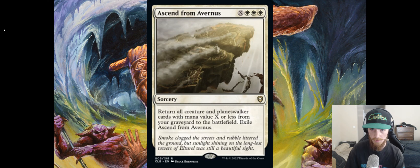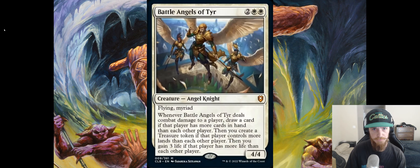Battle Angels of Tyr — two white white for a 4/4 Angel Knight with flying and myriad. Quick note: myriad means whenever you attack a player, you create a token copy of this that attacks each other player, and the tokens go away at end of combat.